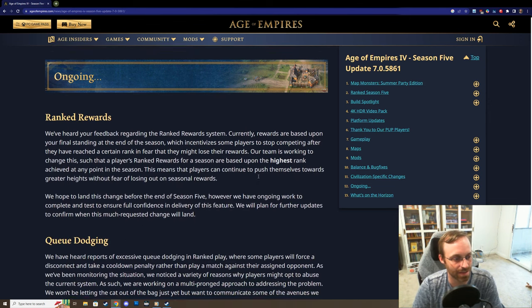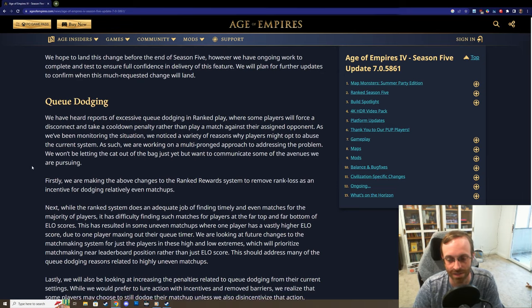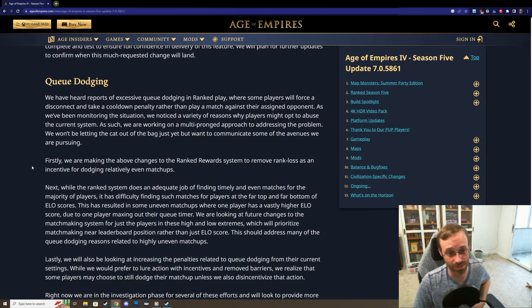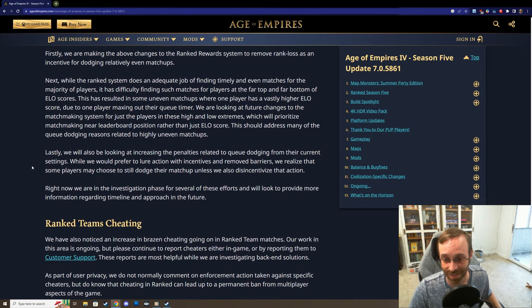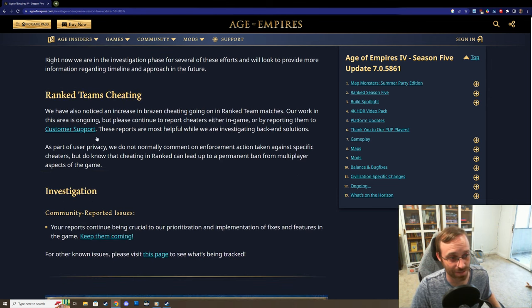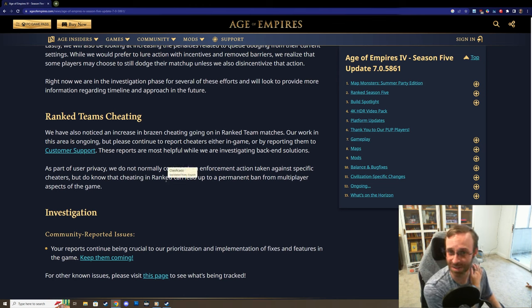Wooden fortress health is reduced - they're pretty strong and hard to tear down, so that's good. Looks like they're also going to reward you for your highest rank achieved in the season rather than what you end the season at. They're also taking some efforts toward queue dodging, which is great - we had a bad string of placement matches in team ranked and everyone wanted to queue dodge us. They're also looking into some ranked team cheating involving ways of breaking the game through resource sharing.